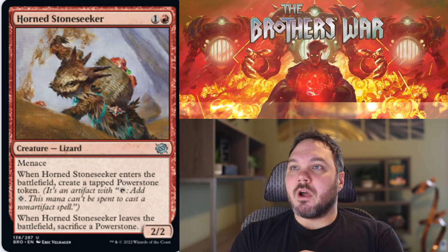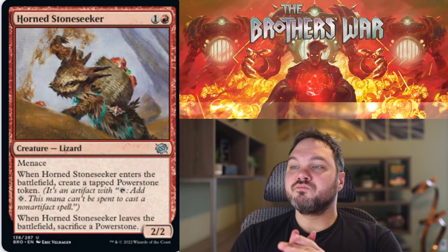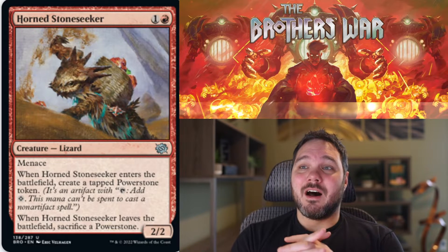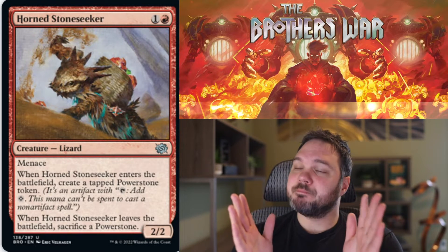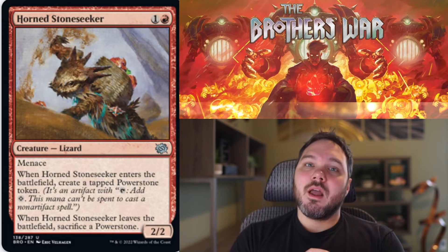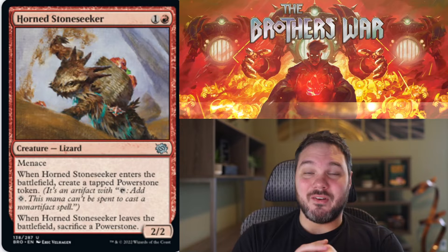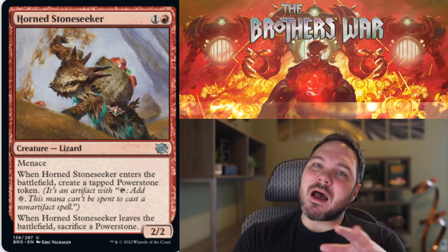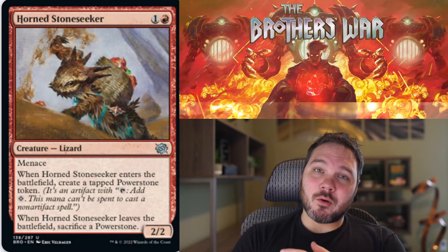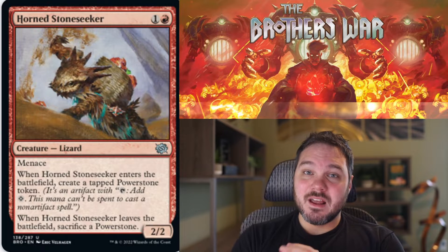Up next, Horned Stone Seeker. For one red, you get a 2-2 Lizard creature with menace. When Horned Stone Seeker enters the battlefield, create a tapped Power Stone token. When Horned Stone Seeker leaves the battlefield, sacrifice a Power Stone. Here's a two-mana creature I like a lot — already above rate as a 2-2 Menace for two, and when it enters the battlefield it makes a Power Stone token for free. Yes, it sucks that when it leaves you sacrifice a Power Stone, but just don't let this die until you use your Power Stone a few times. Red also tends to want to sacrifice Power Stones for other purposes, so you'll often get rid of the token before this dies. With all that, I think this is a pull into red — I think this is a B.